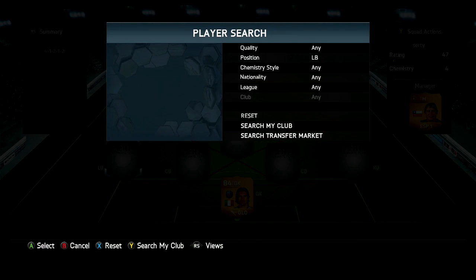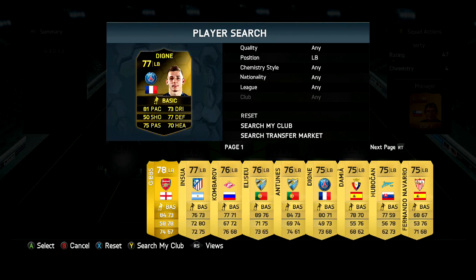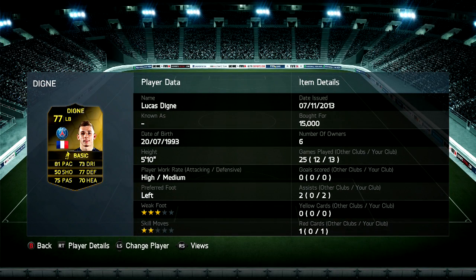At the left back, we're going to have Inform Digne, being pretty decent — 15,000 coins, that's not expensive for an Inform. He's pretty good defensively, got two assists in 13 games, that's not a lot, but he's crossing pretty good balls and he's really good at clearing the ball as well.